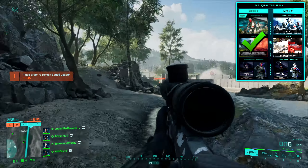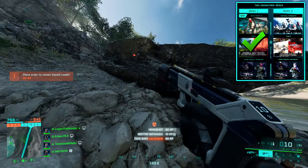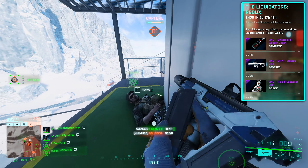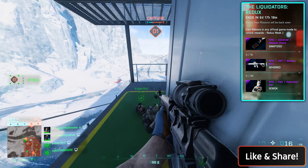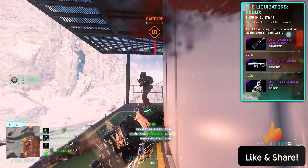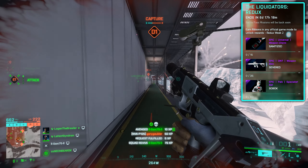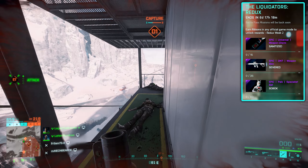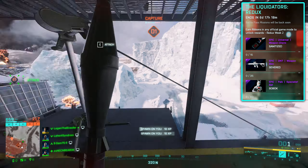Arica Harbor, Breakaway, Caspian Border, and on the Stranded map. A new week means new rewards: the first one is this weapon charm for 15 ribbons called Sanitized, and the second one is this DM7 weapon skin called Severed. For 60 ribbons, the third one is Subuk — that's a Pike skin — and it looks really, really cool.